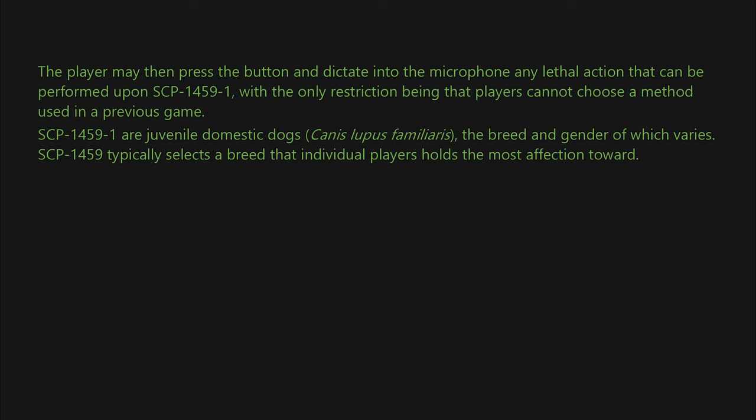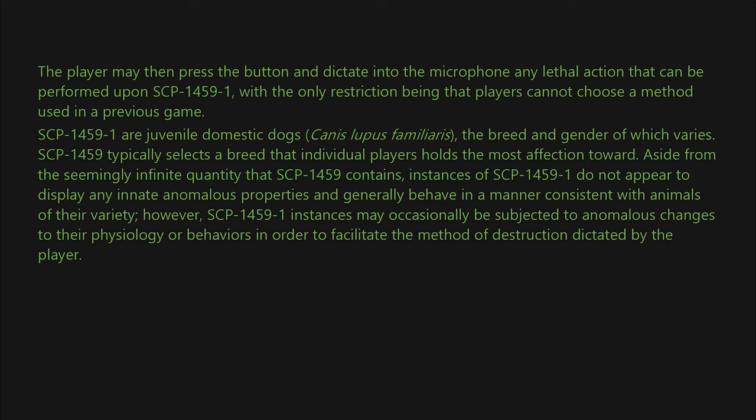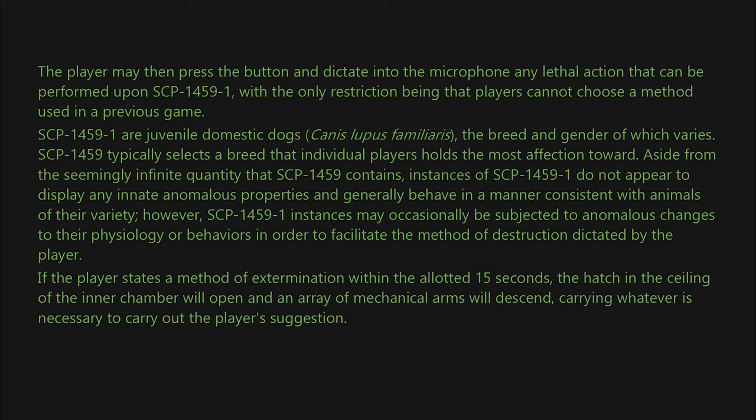SCP-1459-1 are juvenile domestic dogs, Canis lupus familiaris, the breed and gender of which varies. SCP-1459 typically selects a breed that the individual player holds the most affection toward. Aside from the seemingly infinite quantity that SCP-1459 contains, instances of SCP-1459-1 do not appear to display any innate anomalous properties and generally behave in a manner consistent with animals of their variety. However, SCP-1459-1 instances may occasionally be subjected to anomalous changes to their physiology or behaviors in order to facilitate the method of destruction dictated by the player.